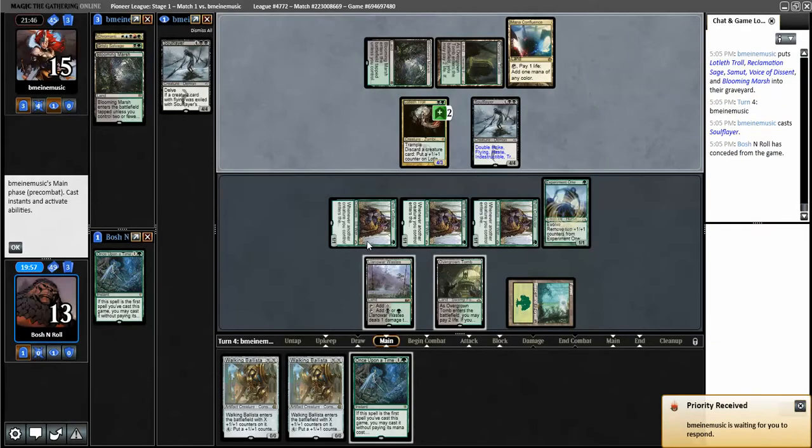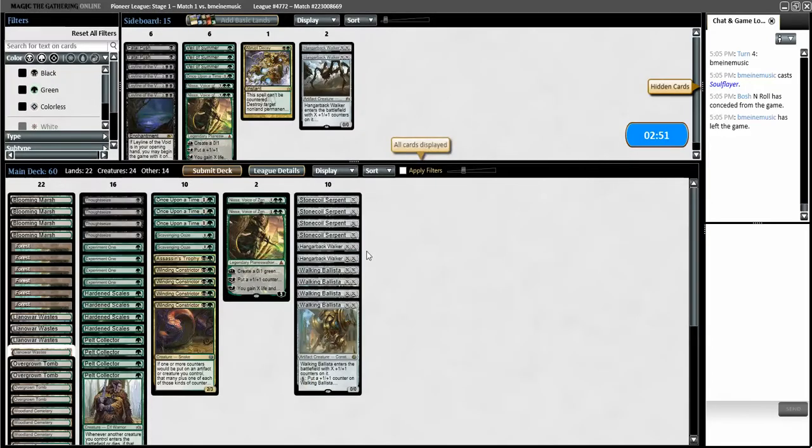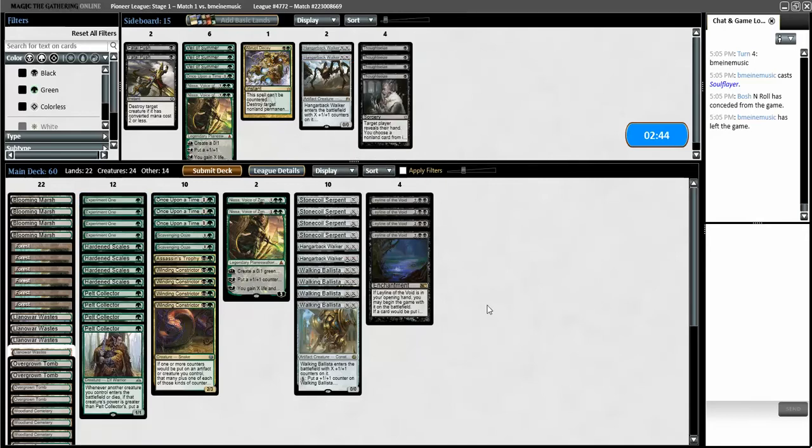We did not explode fast enough there. I've changed my mind on Thoughtseize and think Leyline of the Void is actually the right call - it probably should have been the first time too. With Thoughtseize I was thinking clip the Grim Flayer, but now Leyline just has to be better. Let's go win game three on turn zero with Leyline of the Void.